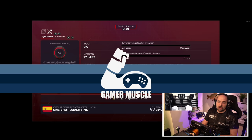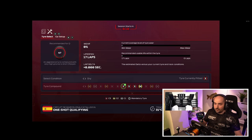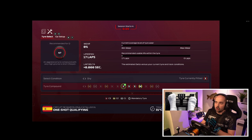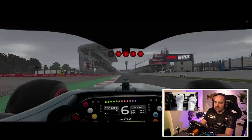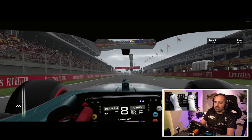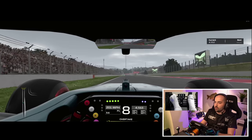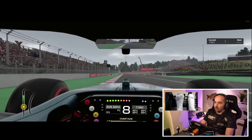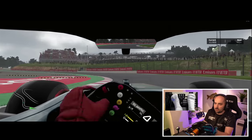Here we are in a ranked session. I literally just clicked ranked race and it's put us in a session at Spain. We've got the one-shot qualifying. It is a five-lap race so it's going to be a sprint race after the one-shot quali. Seems to be working - we've got players to race against. Because this is a brand new account on F1 2020 I have no rank, so it's put us in as low a rank as possible, but everyone else seems to have no rank as well, so that component seems to be working at least.